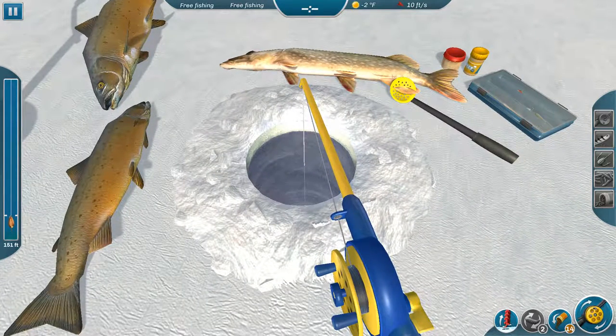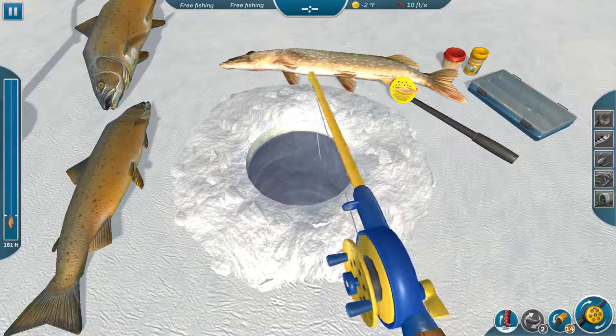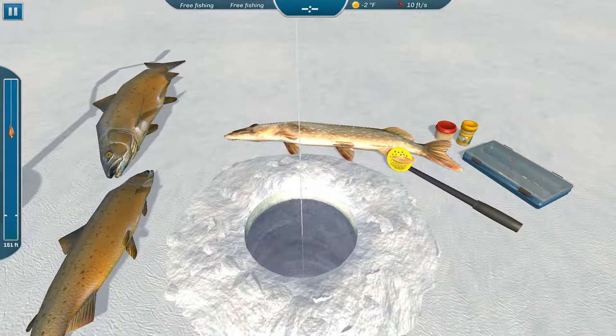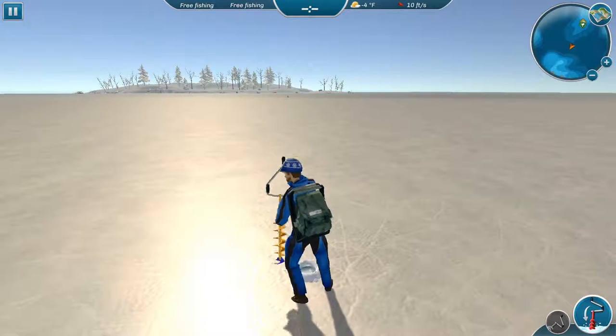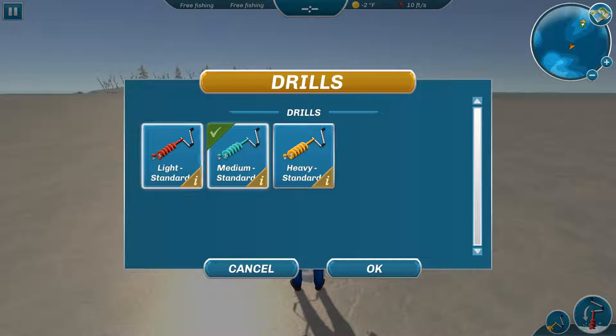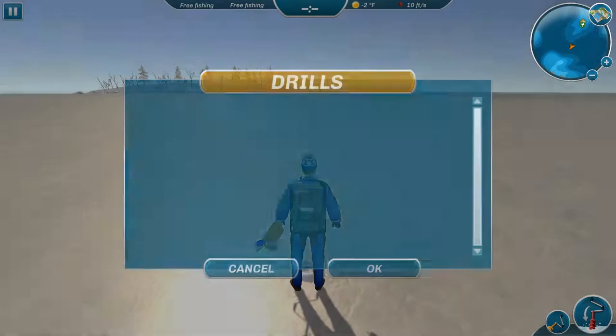If you want to pack up and move, you can either pull up with your pole just like setting the hook and it'll reel up, or click down on the bottom right of the screen to reel it up, or just click your auger — that's what I usually do. It pulls it up and makes your guy stand up ready to move. The big auger highlighted is the one that drills your hole. Click the smaller one to change your auger — just click whatever auger you want to use and hit okay.